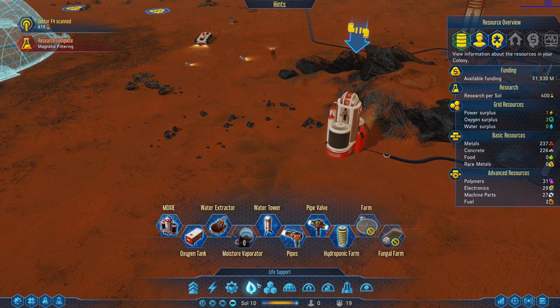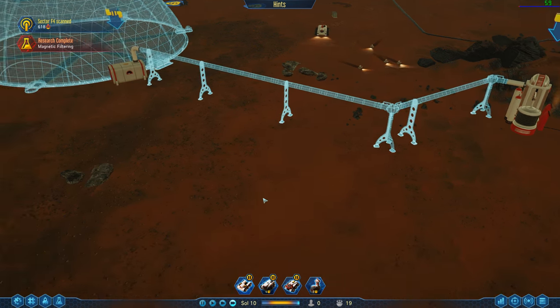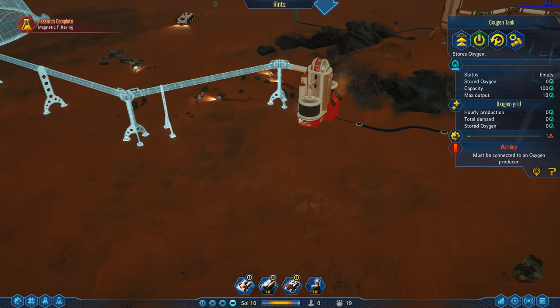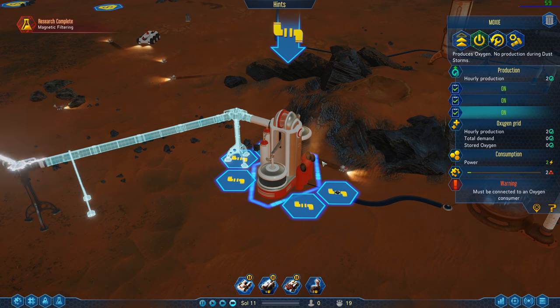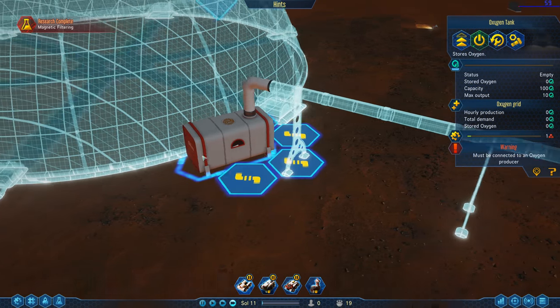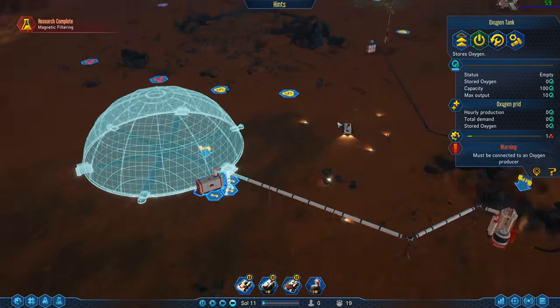Then we need pipes. Let's get the pipe from here all the way to here. Perfect. Once this is connected, this is creating oxygen — it doesn't work in dust storms, so if there's ever a dust storm it's gonna stop working. But that's what we have the tank for — to store it, so in the case of a dust storm we still have breathable air for everybody.